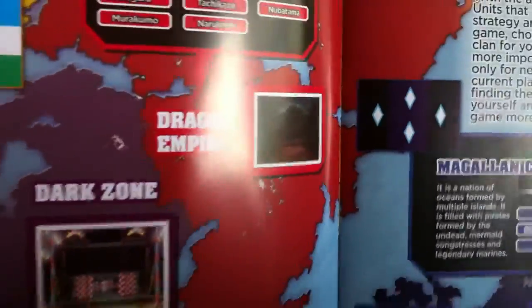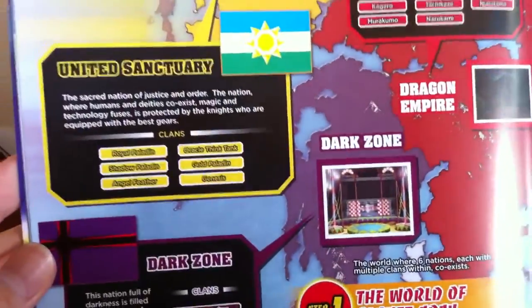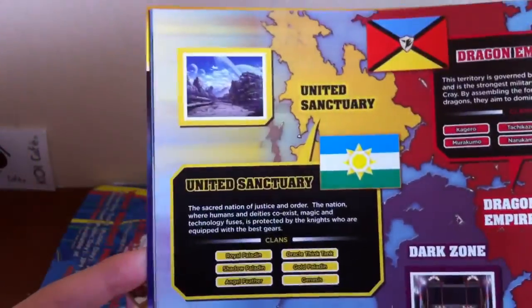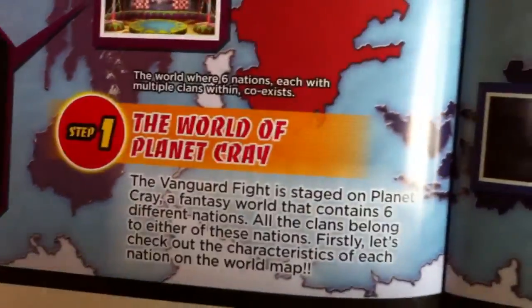It's kind of dark — dark zone — yeah, that's why it's dark, because it's Dark Zone. And we have the United Sanctuary. And this dark zone... The world of planet Cray, the world of planet Cray.